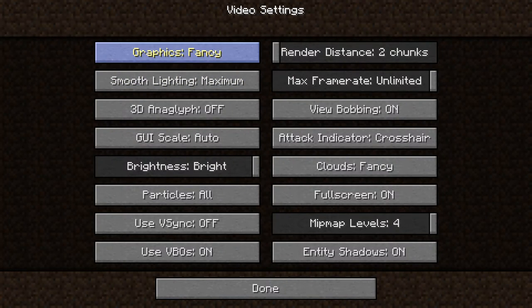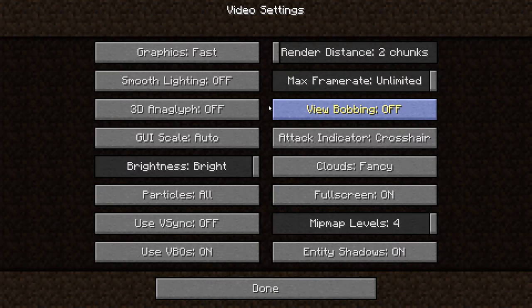For graphics, click on this to make it say fast. And smooth lighting — turn that off. View bobbing doesn't make a big difference, but it definitely does help a little bit, so go ahead and turn it off.